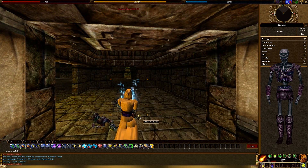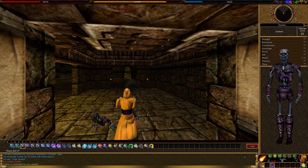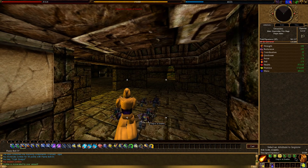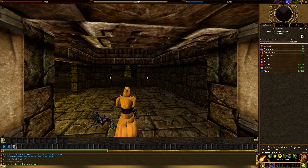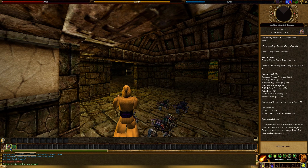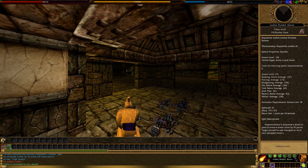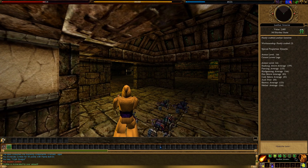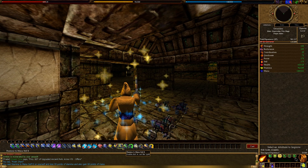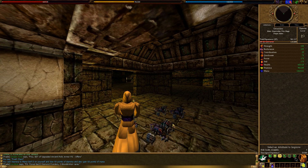Any time you use something in your backpack — drink a mana potion or whatever — you'll want to go ahead and retarget any monsters, because the target will then be your mana potion or whatever it was you were using in your pack. We're going to do another spam of mana here and we'll need to get some health soon.